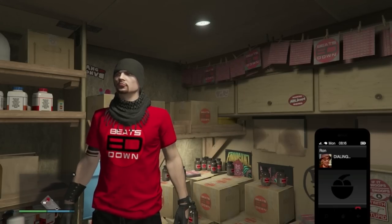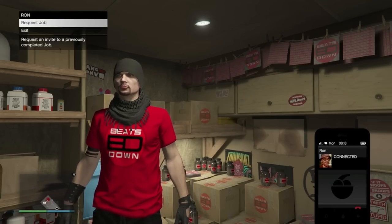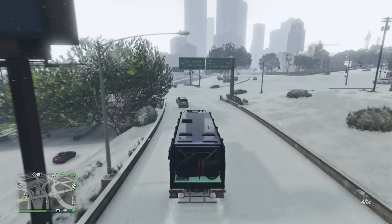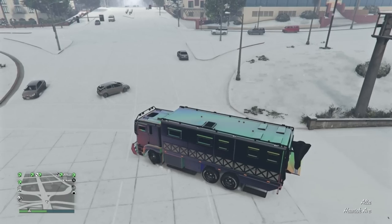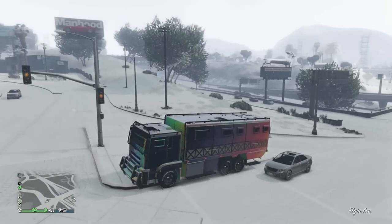For the initial setup, call up Ron or Simeon and request a job. As for the Acid Lab itself, parking it right here in this location tends to spawn the selling mission you want more often, but this is not a guarantee.